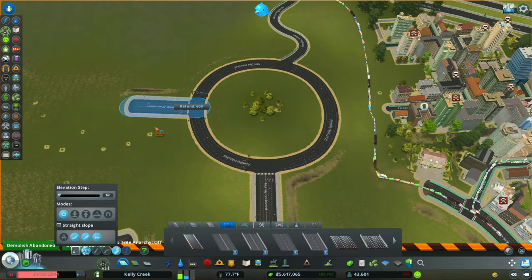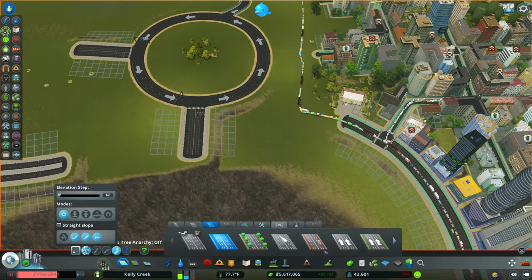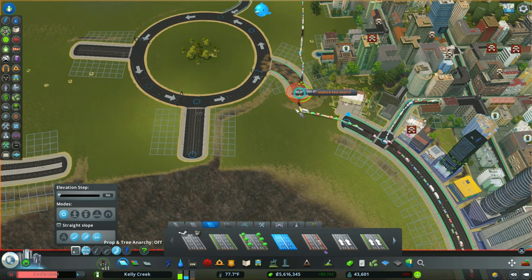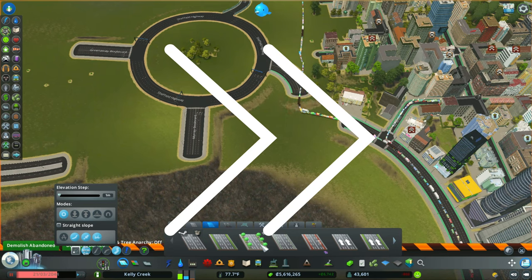Next we have to connect the other roads. There's a large road with a lot of bike paths and a medium-sized road we have to connect. The large road fits in there not too bad, but guess what's in the way? There's a school in the way — it took a little bit of time to figure out, but that's all right.